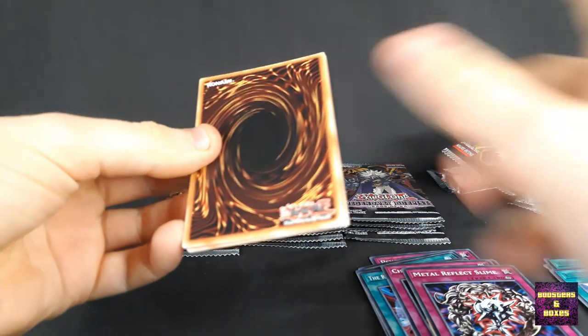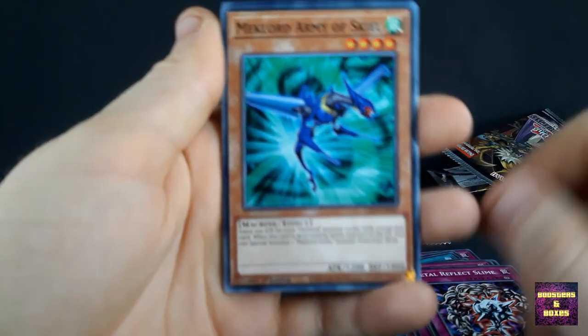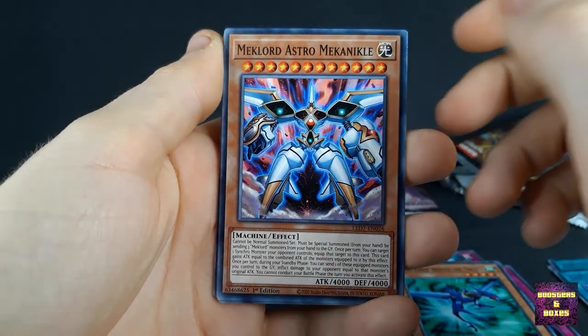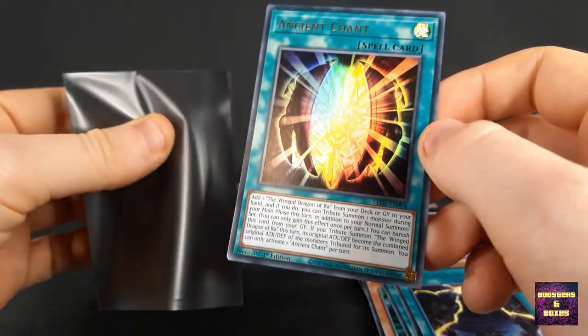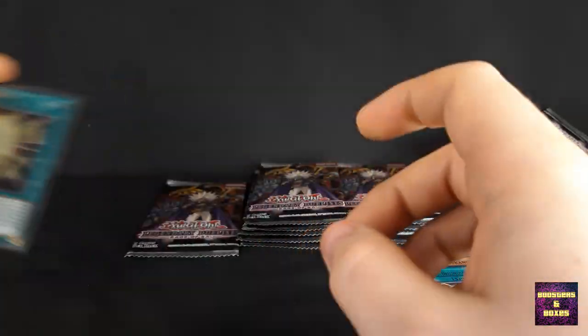I haven't pulled any regular Jinzo cards yet though — like the common ones. Let's see. Mechlord Army of Skill, Mechlord Astro Mechanical Reboot, Mount of the Bound Creator, Ancient Shant — another Ultra Rare though. Damn, pulling a bunch of these, a bunch of Ultra Rares today.